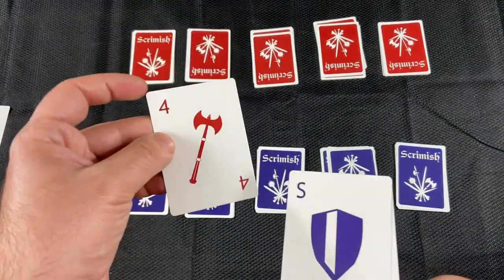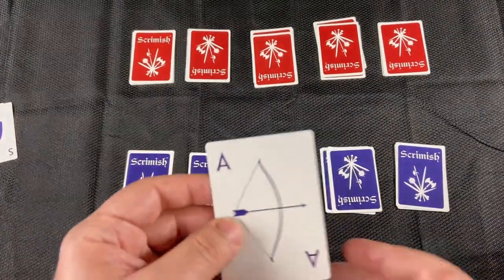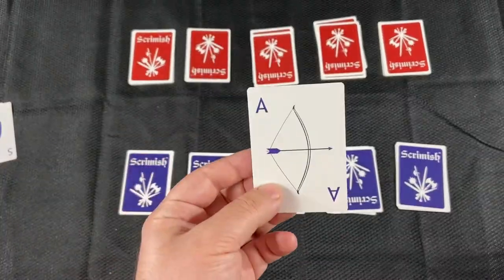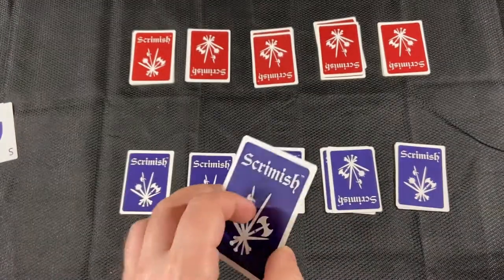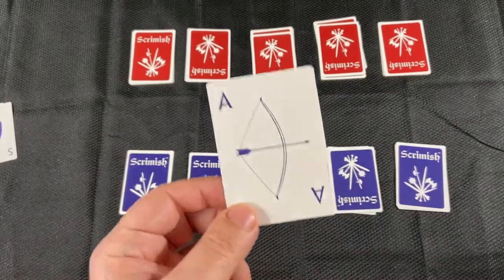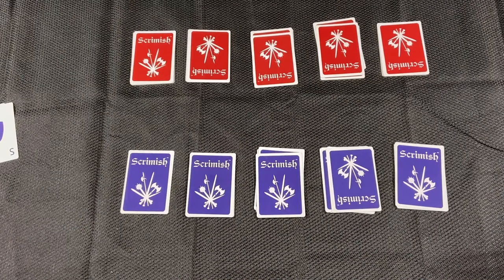Here's a four — if this four attacked this shield, both cards would get discarded. Now, in the case of an archer attacking a shield, neither card will win that battle. The archer and the shield will both go back to the top of their pile that they came from.